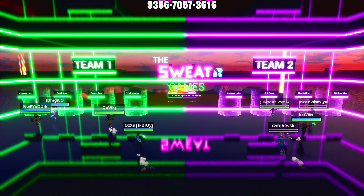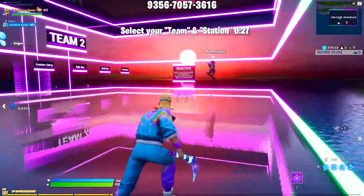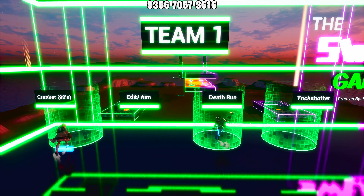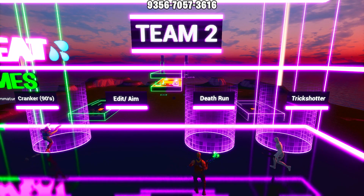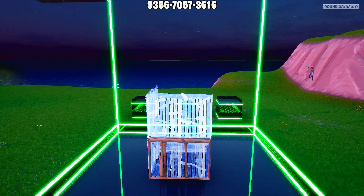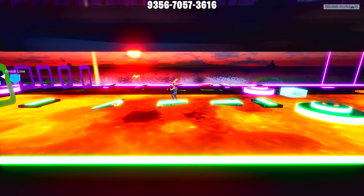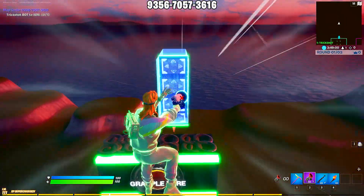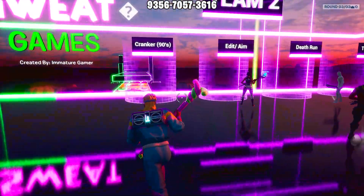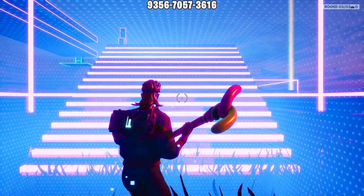Once you spawn into the map you will have some choices to make. This map is equipped with a smart team calculator mechanic — it reads how many players spawned in and enables one station per player. On the left side is Team 1 and on the right side is Team 2. You can choose between one of four stations: a 90s course, edit aim course, movement course, death run, or trick shot course. Glowing rings will appear under the teams and you just run inside to select your team and station.